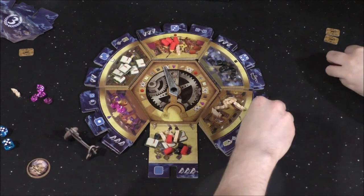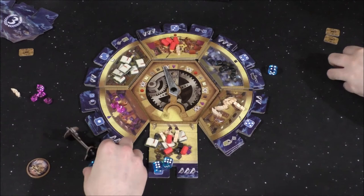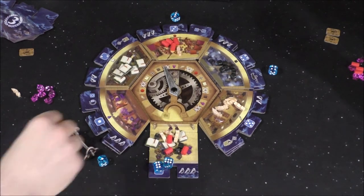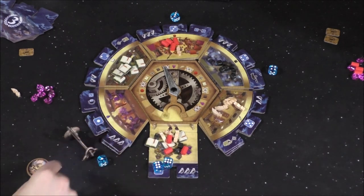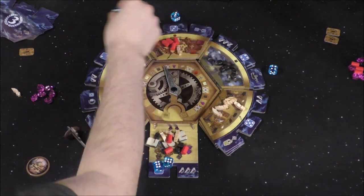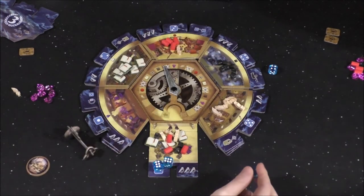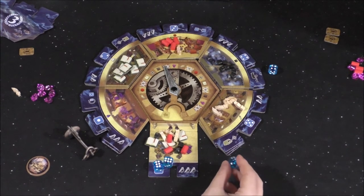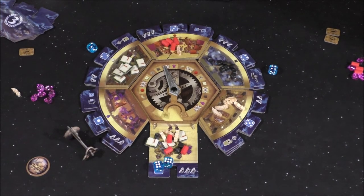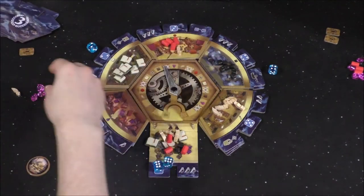New round — the dice come to me. I roll: four, six, six, three, one. I take the two because the submarine was there — two resources. I can also change a die face. I'm frustrated I went first last round and didn't get to use the submarine bonus. I change the three to a two. Now this district scores — I have six, she has four, so I keep the scoring tile.